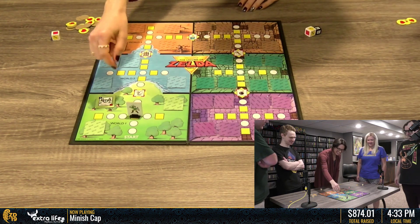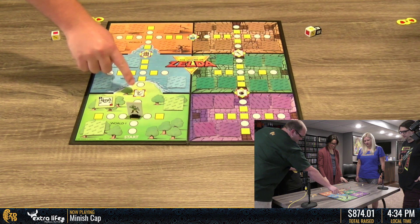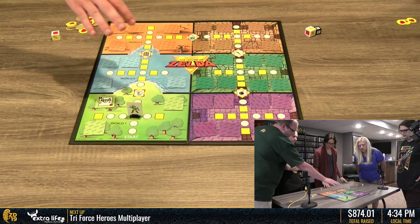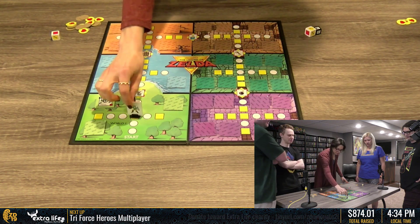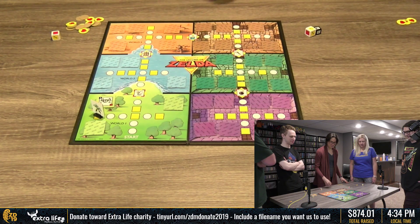Where do I go? You have to get this item before you can progress past this. In order to get that, you have to land on a yellow to flip over one of the tiles. You're going to want to go to... yeah. Then you've got to pick one of the green tiles.